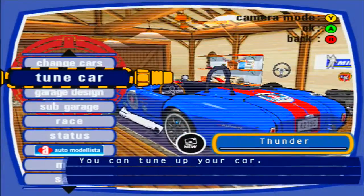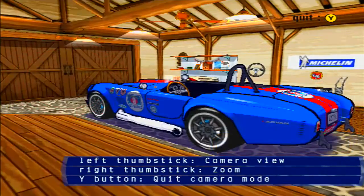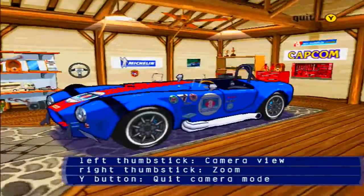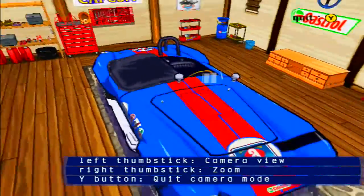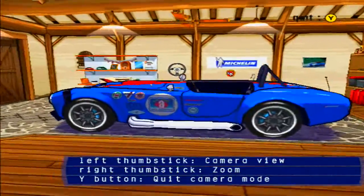How you doing? My name is Thunder, welcoming you to part 6, Avado Modalista, where in this part we're going to be using this bad boy that I unlocked earlier, the Shelby Cobra.